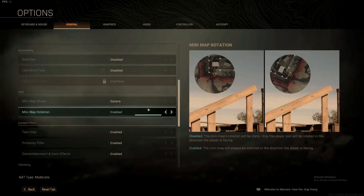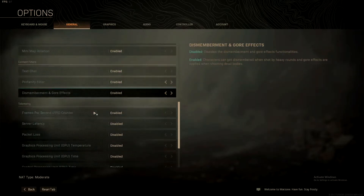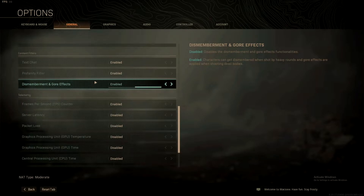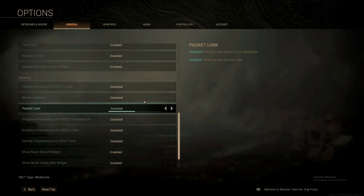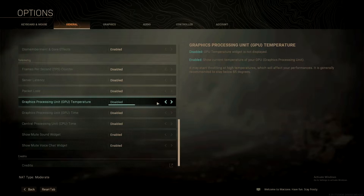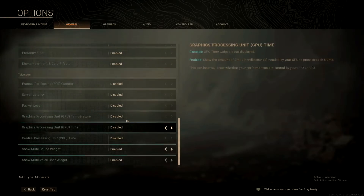If you want gore effects you can enable that. For the FPS counter, I suggest you turn this off. Sometimes you focus on the FPS so much that you don't see your enemies coming. It might go up to 300 or 400 FPS, but watching it pulls your concentration away. Keep the FPS counter and all these overlays disabled so you don't get killed.